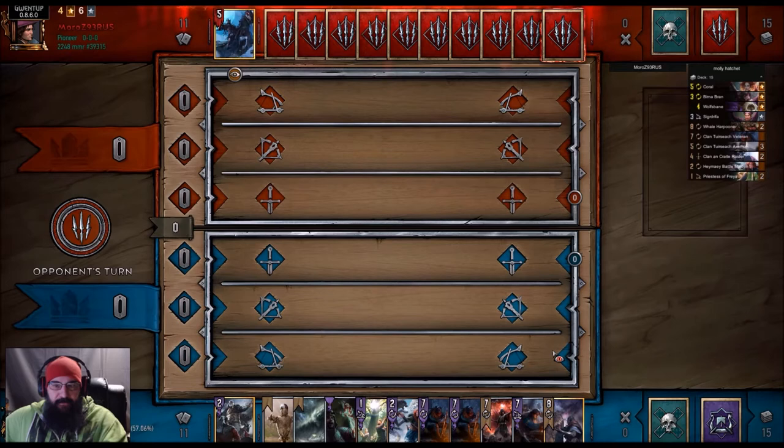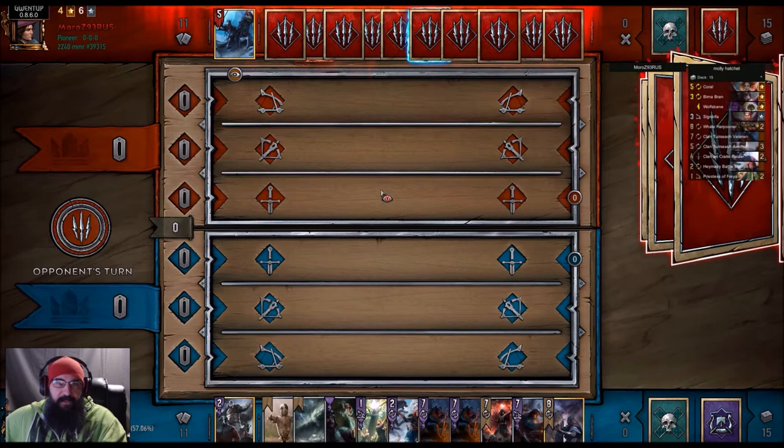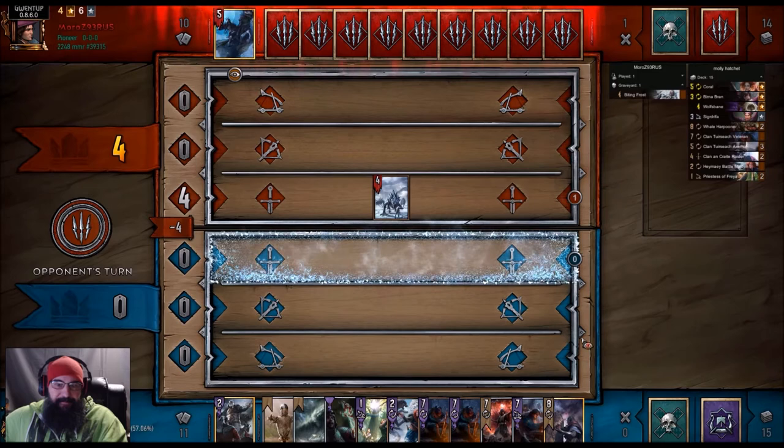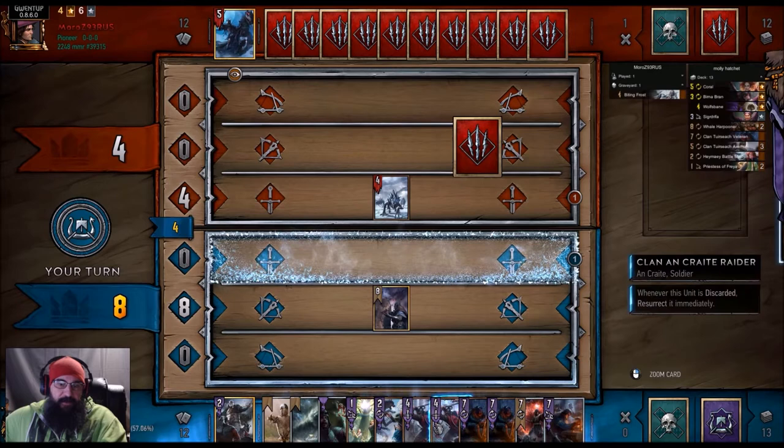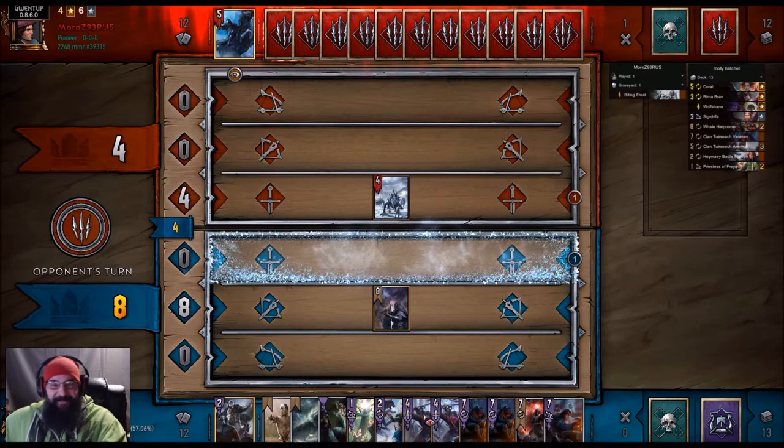Sadly, we do not have an Axeman - that's also kind of why I want to play it. Let's see if we can get him some frosts. Oh, I should have used Brand first. What are the odds of that? We wanted to screw up his hand, and we screwed our own hand up.